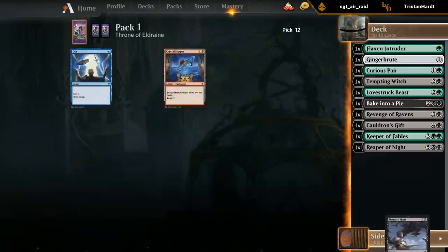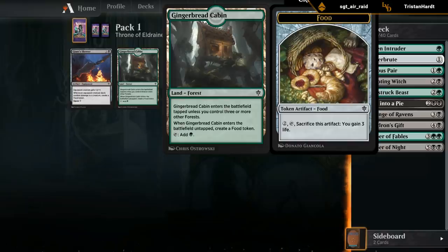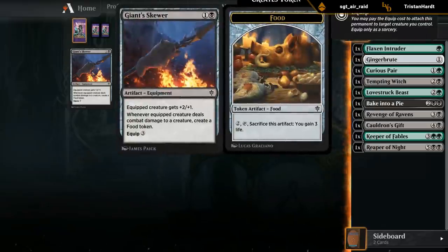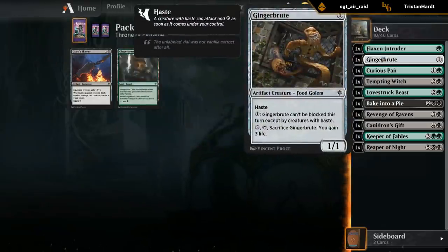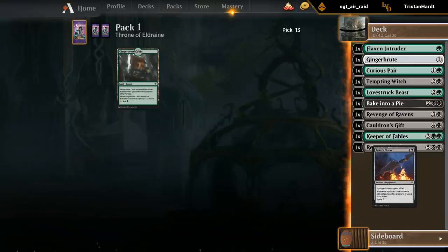We even got a Skewer - Gingerbread Cabin could also make the deck. Still not entirely sure about these lands that care about having three basic lands in play of a certain type. They're usually okay if you don't have much going on at one mana - you can play it tapped and in the late game it gives a bit of value. The Skewer could be decent; it plays quite well with the Gingerbread Cabin if we need evasive damage. I'll take the Scalding Cauldron for now but the cabin could make my deck.